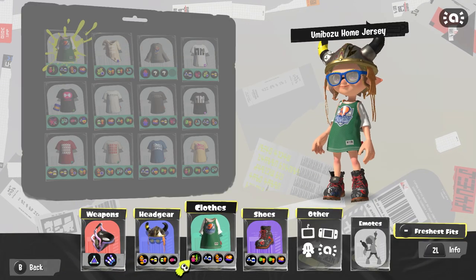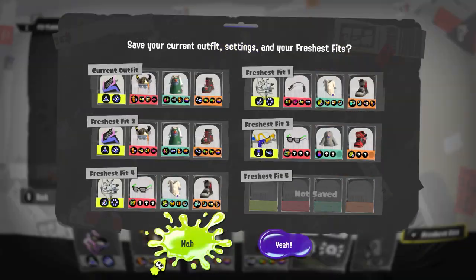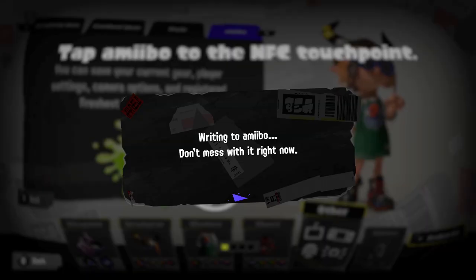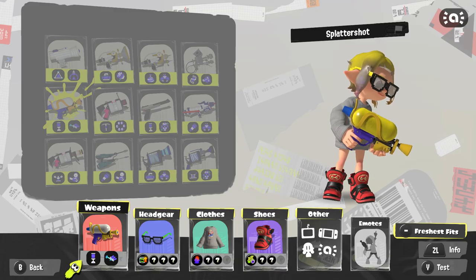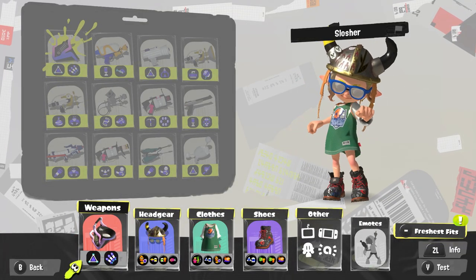Splatoon Series Amiibo allows you to save your favorite gear, settings, camera controls, and fresh fit! Tap compatible Amiibo when you're in the Equip menu, and you'll bring up the stored data lickety-splat!